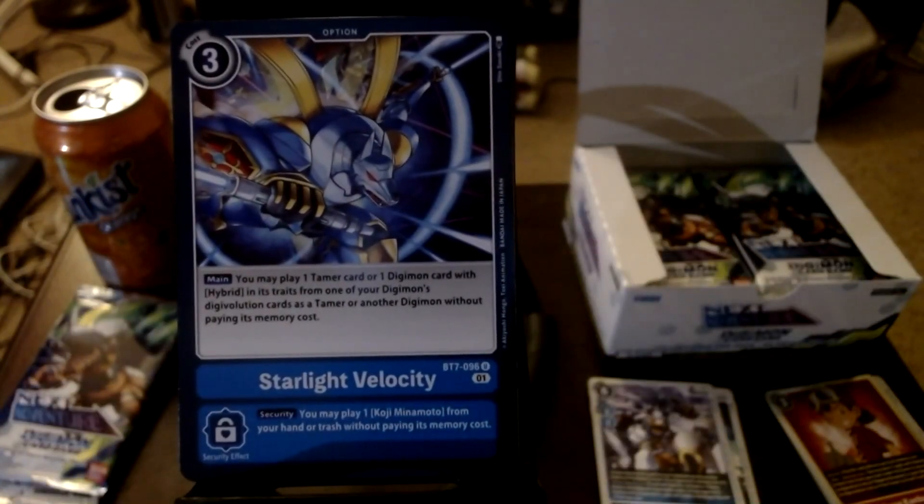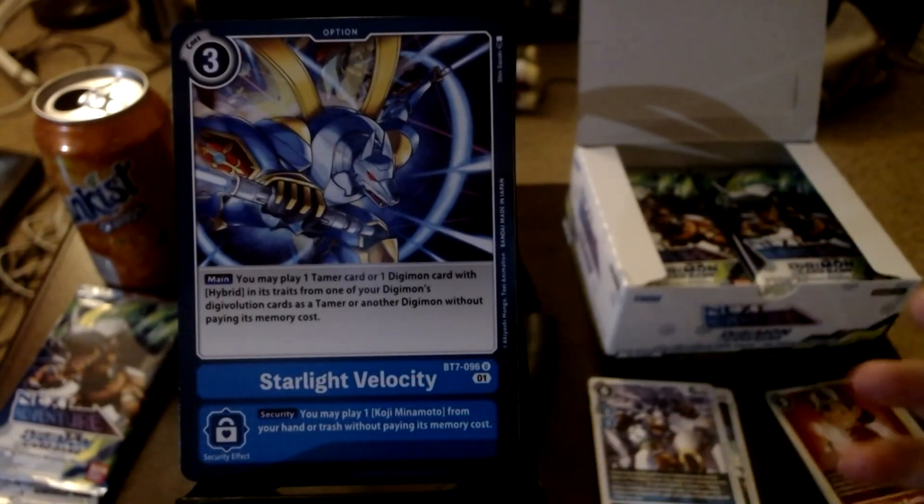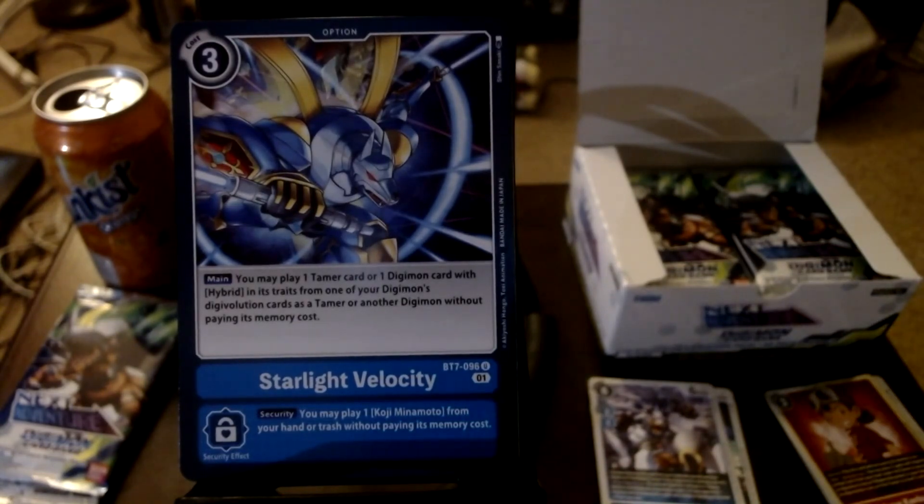We've got Starlight Velocity, the option card of Magna Garurumon. It's always a big toss-up between Magna Garurumon and Kaiser Greymon - I like them both with their really good designs. Starlight Velocity's ability says: you may play one Tamer or one Digimon card with hybrid in its traits from one of your Digimon's digivolution cards as a Tamer or another Digimon without paying its cost. Its security says: you may play one Koji Minamoto from your hand or trash without paying its memory cost - getting something out of your trash is a good thing.